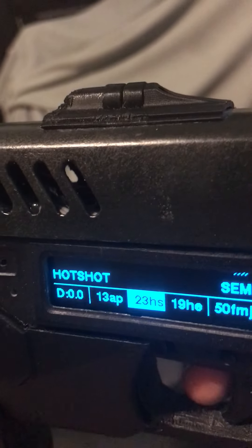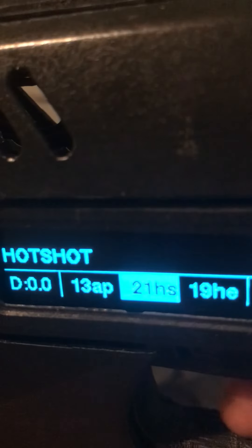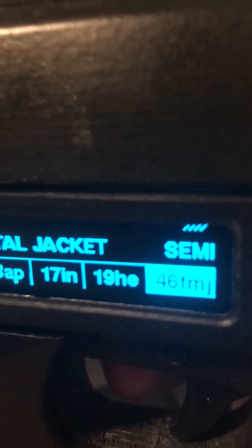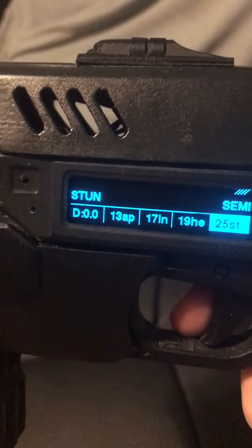Go to hot shot — you see it says HS for hot shot, counts down, and the front of the gun is a different color with a different sound effect. Let's go with full metal jacket. Now we're in full metal jacket — right there it says FMJ. And it's white. I think the last one is stun.